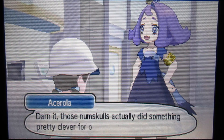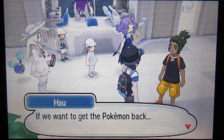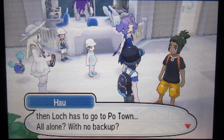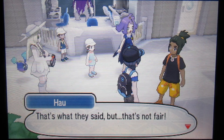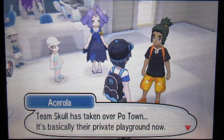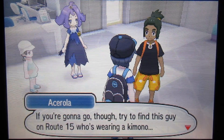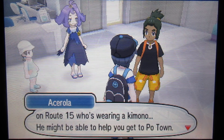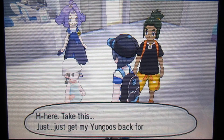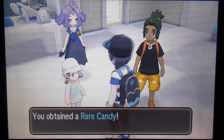We can't forgive this - those Team Skull actually did something pretty clever for once. If we want to get the Pokemon back then Lock has to go to Po Town all alone with no backup. Team Skull has taken over Po Town, it's basically their private playground now. If you're going to go there, try to find the guy on Route 15 - he's wearing a cameo - he might be able to help you get to Po Town. Here, take this. Just get my young goose back for me.